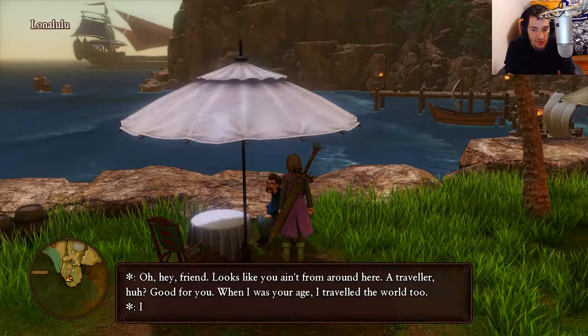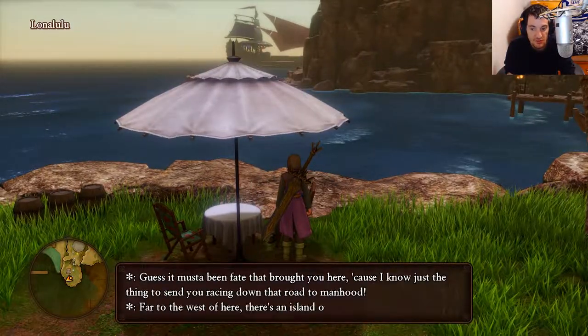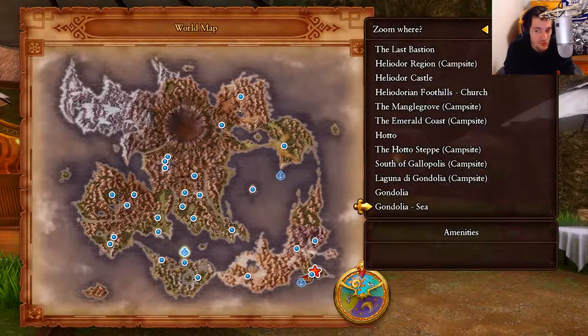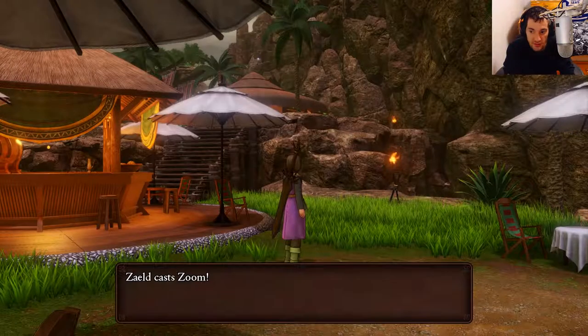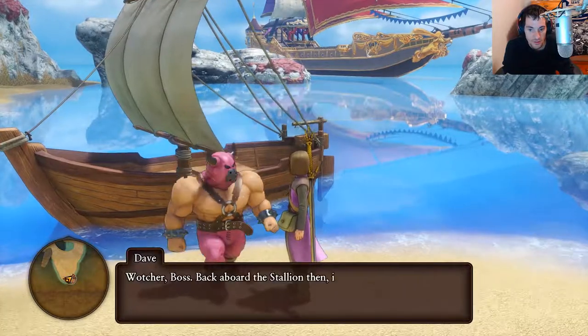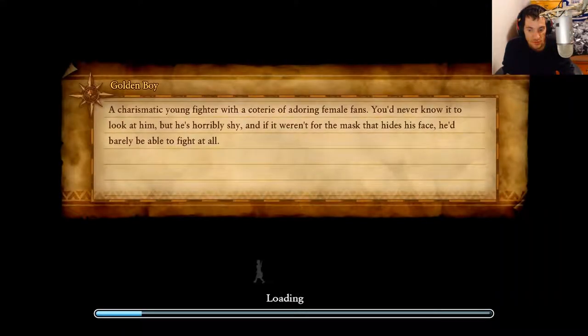I'm picking up this side quest right now and it's going to be called 'The Measure of a Man.' So let's zoom over to Gondolia Sea. We're going to have to go to the Strand so we can get a teleport there because I didn't get it last episode. Here I am at the Strand — I'm just going to depart here to get a teleport, and now I'm going to get back on my boat.